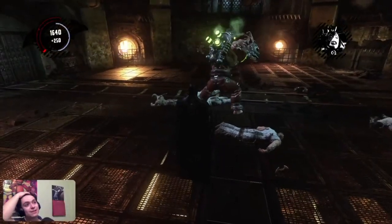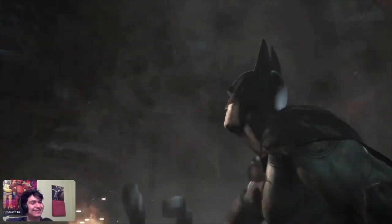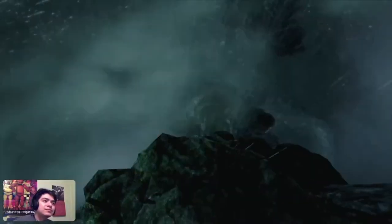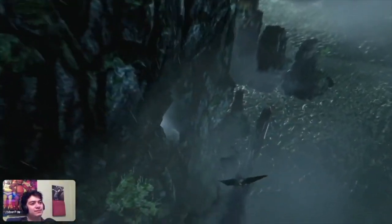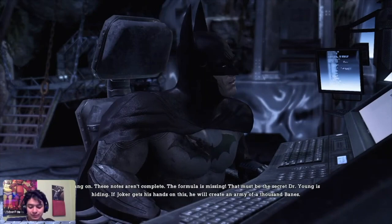I finally ended up defeating Bane while managing to save James Gordon. I don't know how he didn't die - literally a whole roof fell on him - but we're not going to question it. Now that that's over, we have to find more information about the Titan formula, so we decide to fly to the Bat Cave. In every superhero game you've gotta land in style.